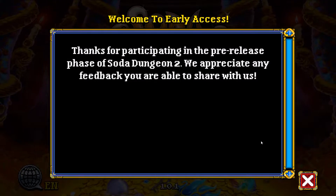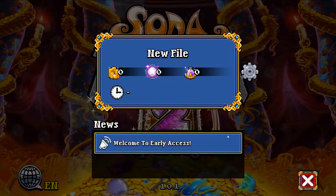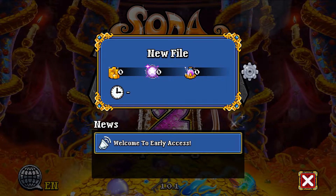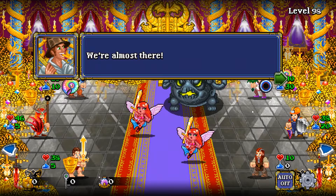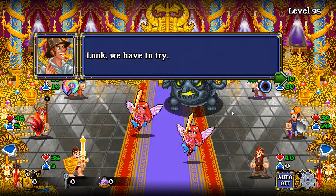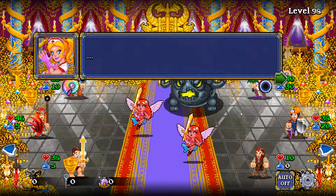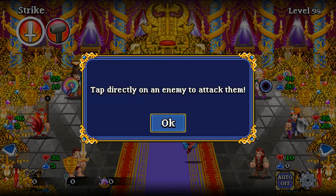So this is a pre-release Soda Dungeon 2 on Android and I'm going to create a totally new save and show you it all. In a dungeon far away, a group of soda-fueled adventurers make their last stand. 'We're almost here.' 'Yeah, and we don't stand a chance.' 'Look, we have to try.' 'Try? Just try and stop me.'